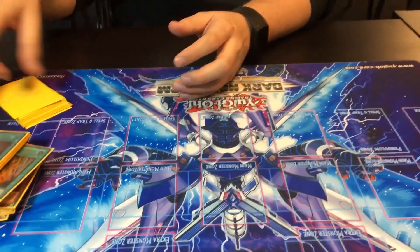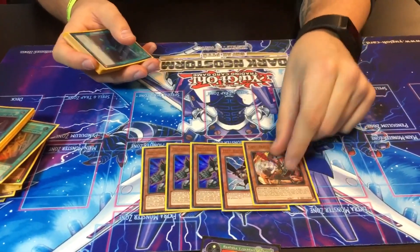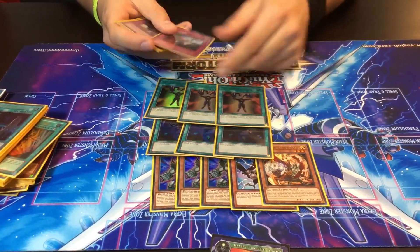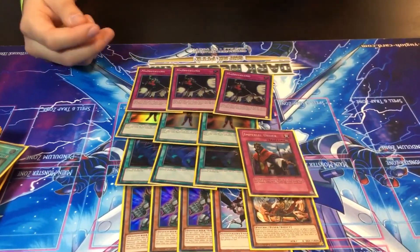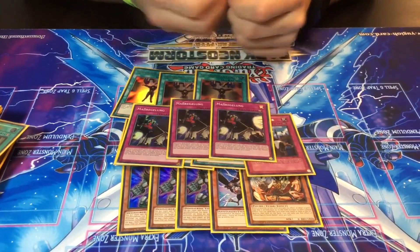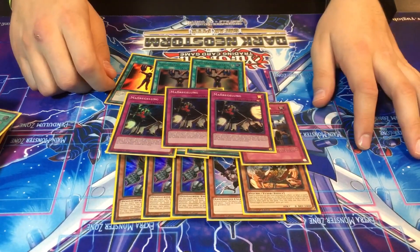For the side deck, we have three Pankratops, a third Crow, a third Ogre, three Twin Twisters, three Mind Controls, one Imperial Order, and three Crackdowns for going first. Crackdown was really good because it just interrupts your opponent when they're trying to make a board to out you, especially in the mirror match, because you can actually do something with their Galatea or their Dingirsu.